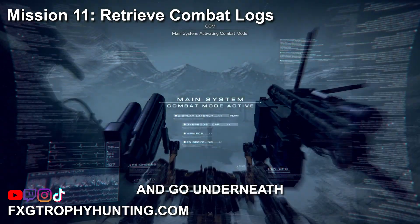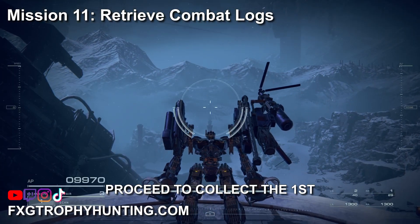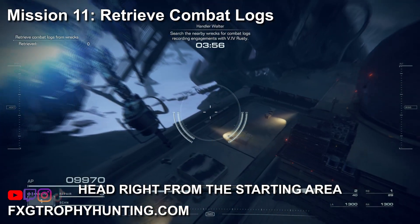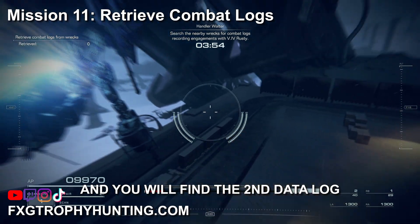Beginning of mission, thrust to the left and go underneath the destroyed ship. Proceed to collect the first data log. Immediately turn around and head back up to the starting point. Head right from the starting area and you will find the second data log.